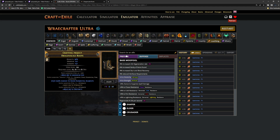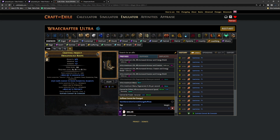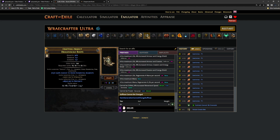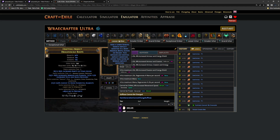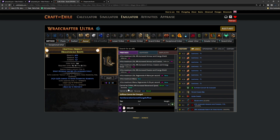Now for step two, we're going to spend two divines on 'suffixes cannot be changed' and then use a veiled chaos orb. If you fill up your prefixes, it's actually fine — all you have to do is use a lesser ember, then use an eldritch annul to clear up your prefixes and go again. If you're not happy with your prefixes, you can just annul one of them, lock suffixes again, and do another veiled chaos orb.